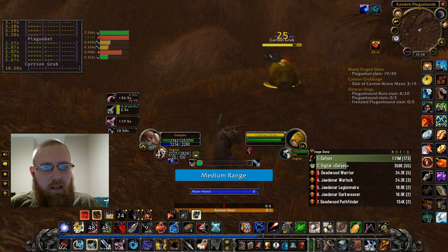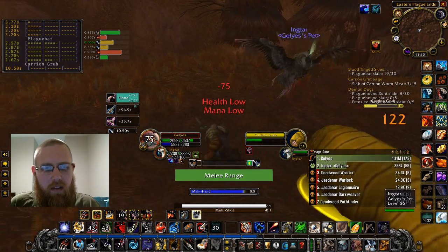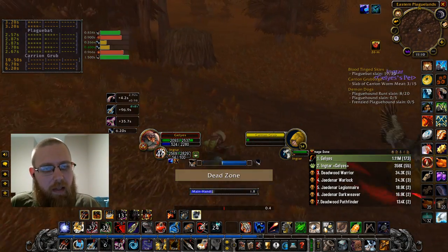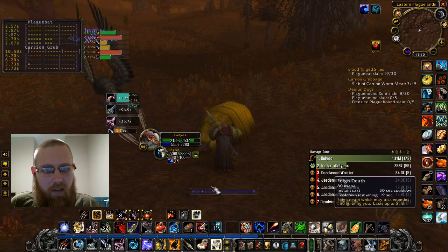It does happen that sometimes when you're leveling — I'll just feign death because I had quite a bit of health but I don't want to be meleeing them down that whole time. Feigning just costs a little bit of mana — essentially trading mana for health. Mana regenerates a bunch faster than health.